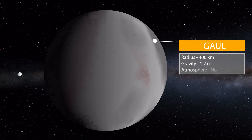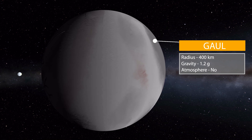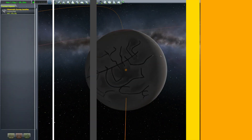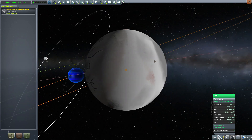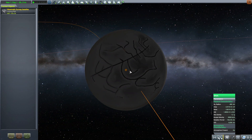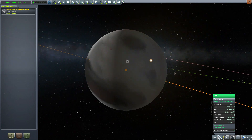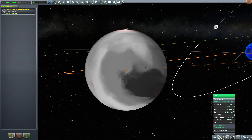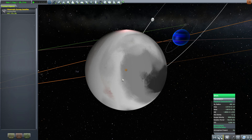The next moon is even larger — that is the moon of Gaul. Gaul is 400 kilometers in size with a gravity of 1.2 g's, once more with no atmosphere to speak of, and is one of the more interesting looking planets here. You go from very smooth swaths of different colors to some more coloration over here, to all these interesting canyons sprawling out all over. It's a very unique planet with a lot of cool places to explore, and there's a lot of lore-wise information about all of these which is really nice.